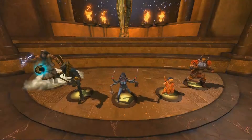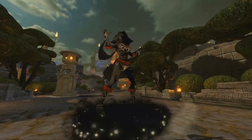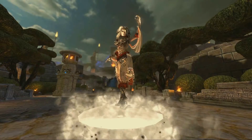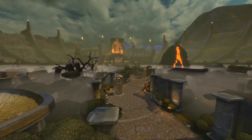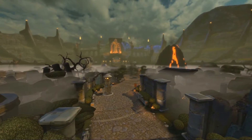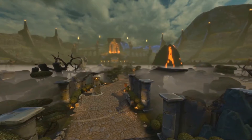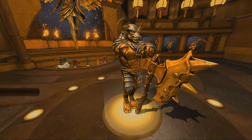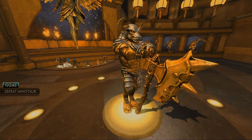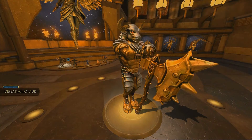In SMITE, the battle is between two teams of five players, and each player controls a different god from ancient mythology. Your team of five gods spawns in your temple. The enemy team spawns on the opposite side of the arena map. Your goal? Defeat a giant minotaur guarding the enemy temple. The first team to down the minotaur will be victorious.